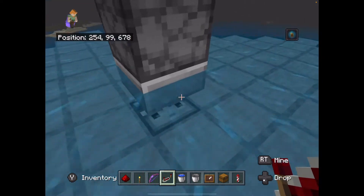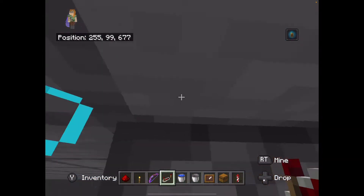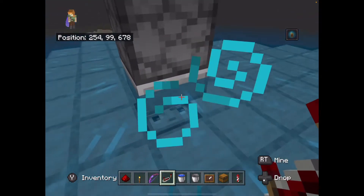This dropper faces directly down. This is the block of the roof. This dropper faces downwards towards this half slab here.